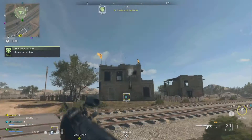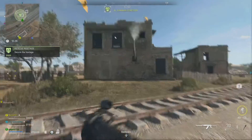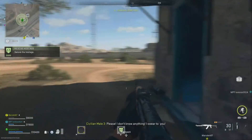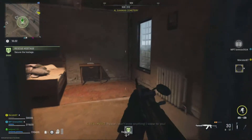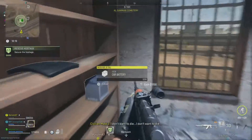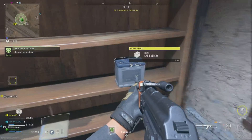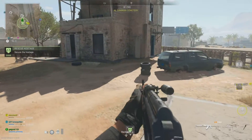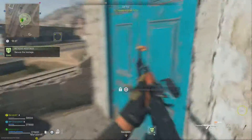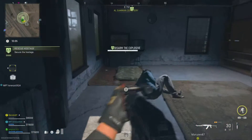He's an enemy hostage, so there might be some enemies guarding him. I was fortunate and there were no enemies in the house guarding the hostage. I go to the building, head upstairs, and walk through this door — and there's the hostage.